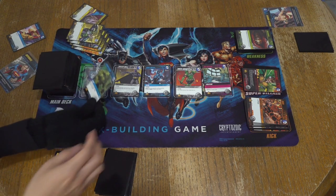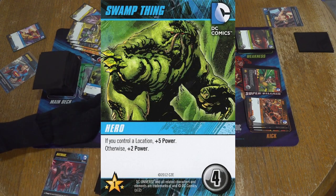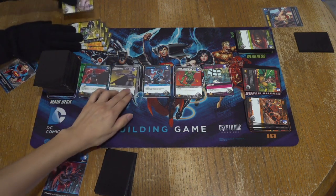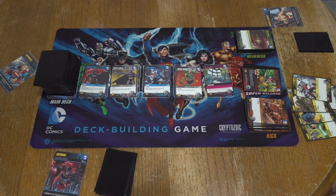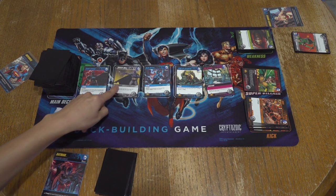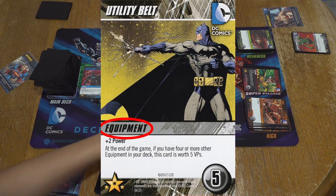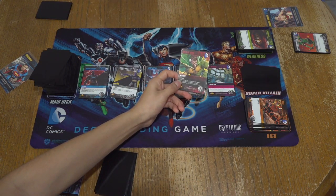I have four punches. Swamp Thing's really good when it comes to locations — if you have one of these, he will get you five power. Every card has a type. Along with the cost and the star points, you have types and they're usually color coded. Blue Beetle here is a hero, and we have equipment on Utility Belt. The pink cards are locations. We grabbed Bane already — the super villains and villains are under the red category.